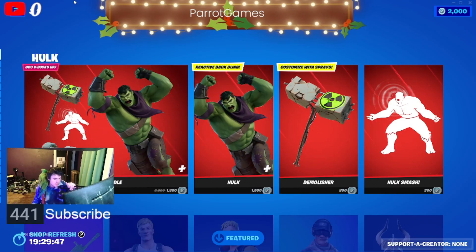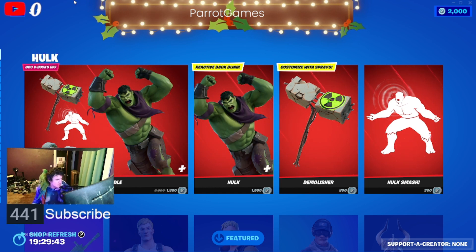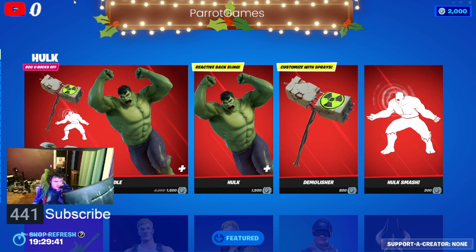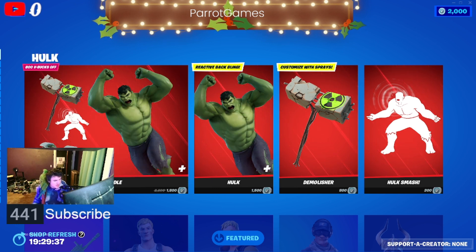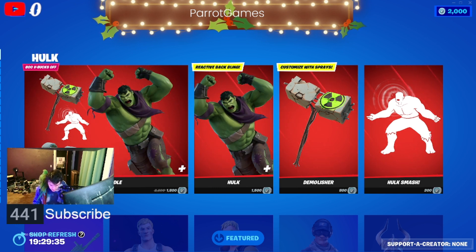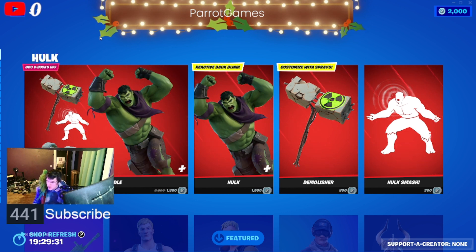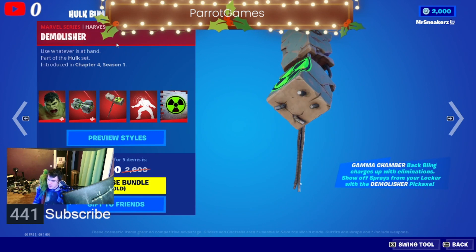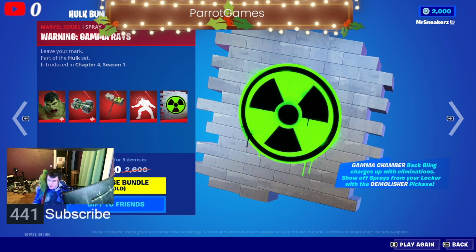Welcome back to another video. If you haven't yet, please like, comment, subscribe if you want more of these videos. The Incredible Hulk is officially out in Fortnite now — it was teased in the new trailer for Fortnite Chapter 4, and he's officially in the item shop. Here's how much it costs to get him.